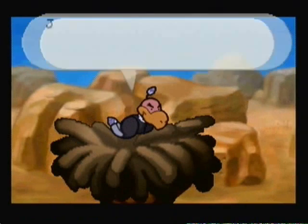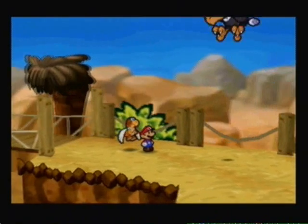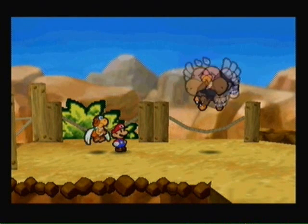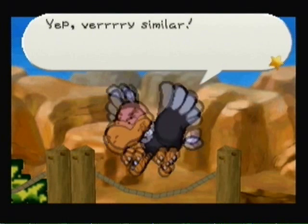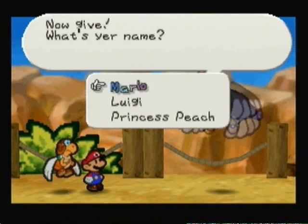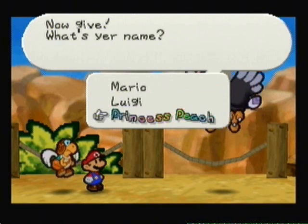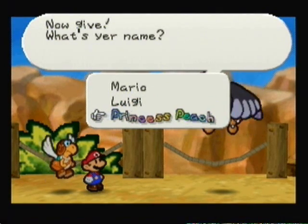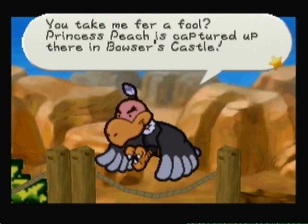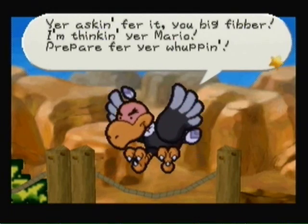Hey there, hold up a second, partner! Just a darn minute — I've seen you somewhere. You look a lot like this fellow Mario who's on Bowser's Wanted poster. What's your name? Okay, if you say Mario he'll fight you. If you say Luigi, you don't have to fight him. If you say Princess Peach, you have to fight him because he won't believe that. Just for comedy factor, we're going to say we're Princess Peach. What's that, Princess Peach? You taking me for a fool? Princess Peach is captured up there in Bowser's Castle! You're asking for it, you big fibber — I'm thinking you're Mario. Prepare for your weapon!